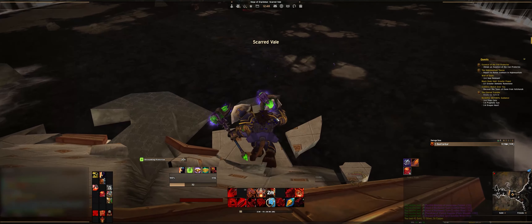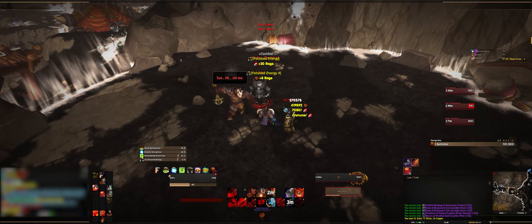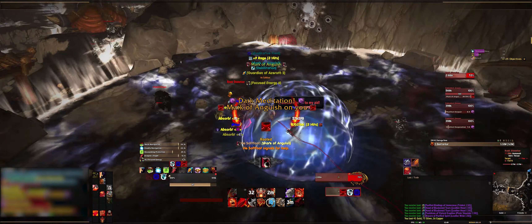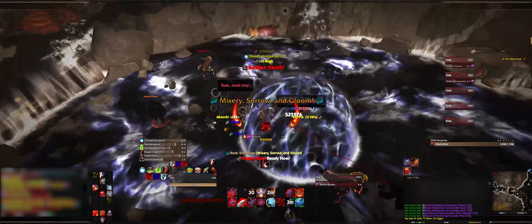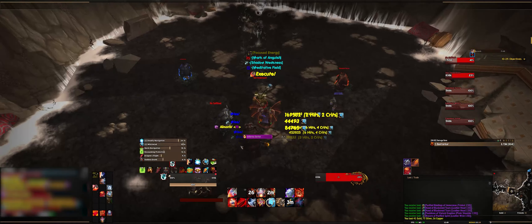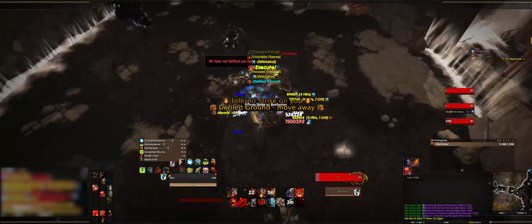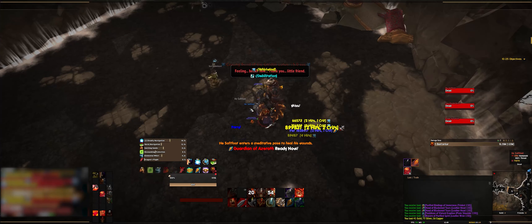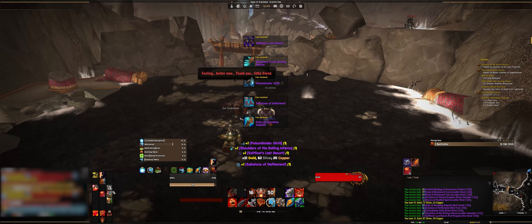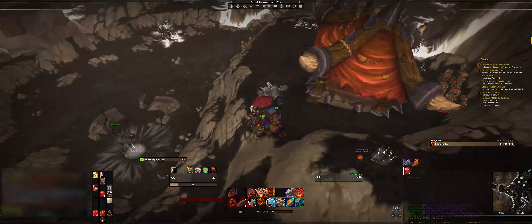Now we're on the second boss, known as the Fallen Protectors. There's three of them. You've got to try to kill all three at pretty much the same time, otherwise they'll resurrect or start to heal each other. There's no real tricks to this fight other than getting them all down together. It could be a little tricky because there's so many adds, but it's pretty simple overall.